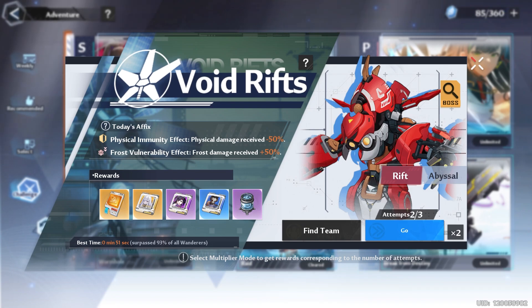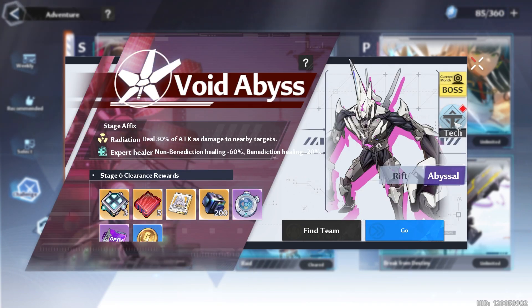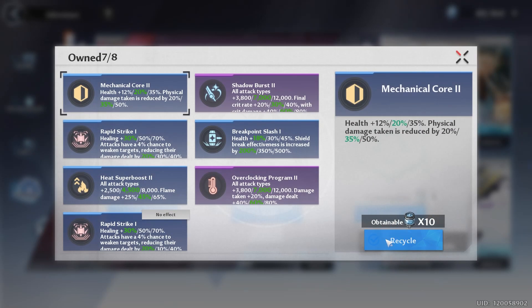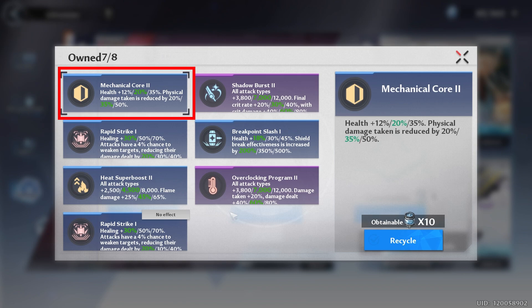Void Rift: if this is a new boss for you, go ahead and knock it out. Void Abyss: make sure you clear this before the end of the month. I went as a flame DPS with the new character Leowa. One thing I do recommend is that you use Mechanical Core because it will help you survive Gaia.